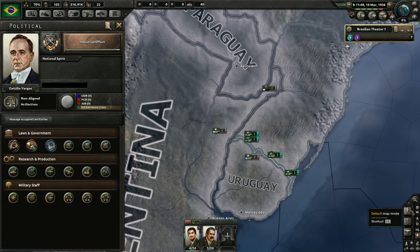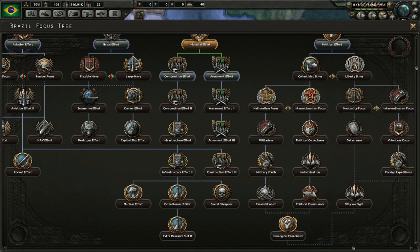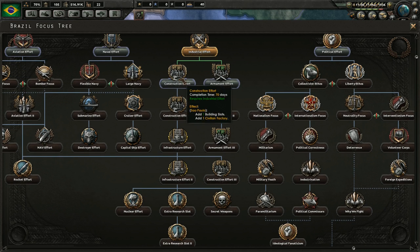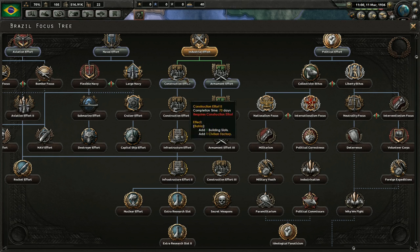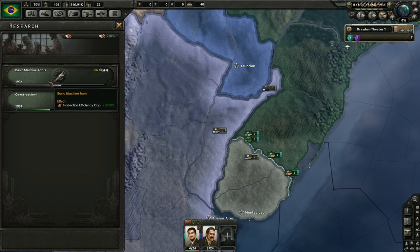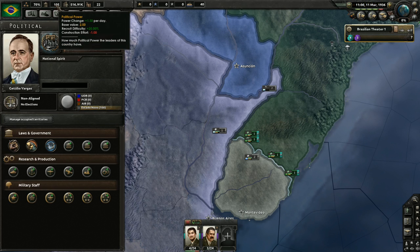We're coming up on the end of our first national focus. The sim speed is really fast - I forgot how fast it was on the regular World War 2 mod compared to the Millennium Dawn mod, which sims so incredibly slow. We're going to go right down this construction tree so I can get down to those extra research slots. We still have about two months before we even get basic machine tools going.